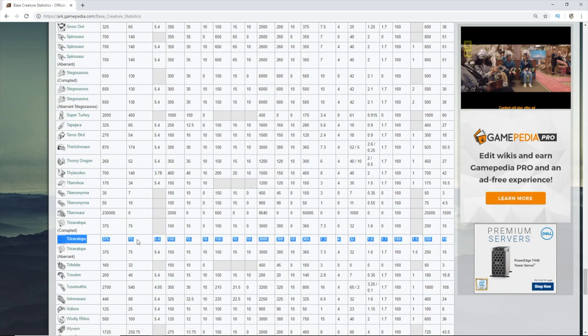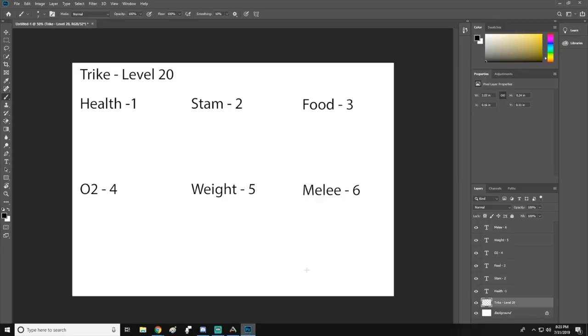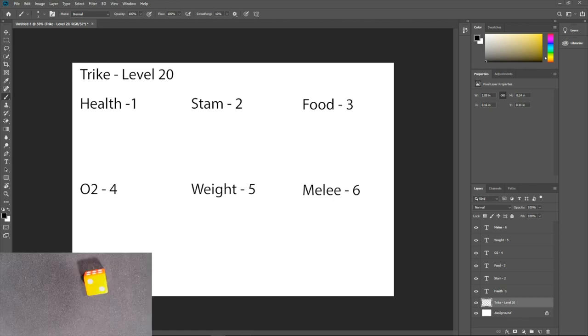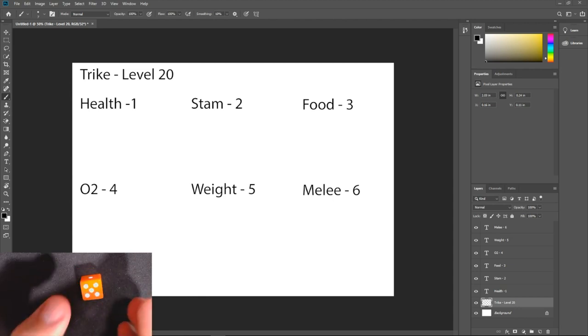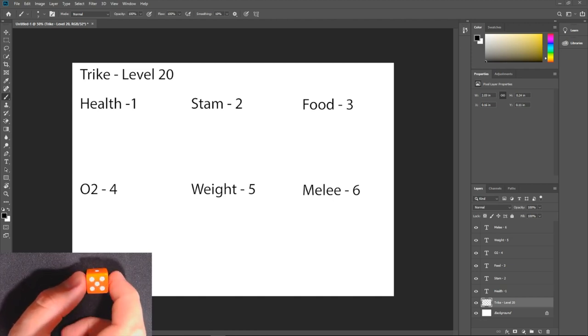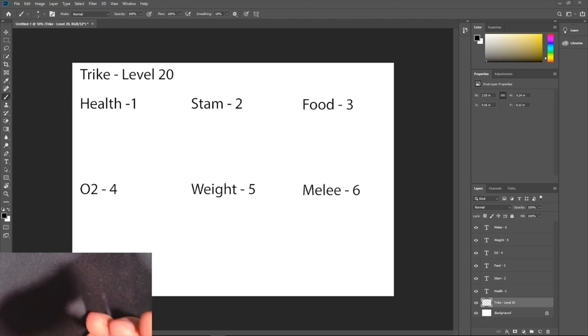We're going to make up a dino — a level 20 trike — but let's get the base stats first. We're going to jump into Photoshop and turn on my webcam. I've got a dice in front of me. There are technically seven or even eight stat options a dino level can go into; this is a standard six-sided die. We're going to roll it 20 times and each roll represents a level point going into that dino stat.